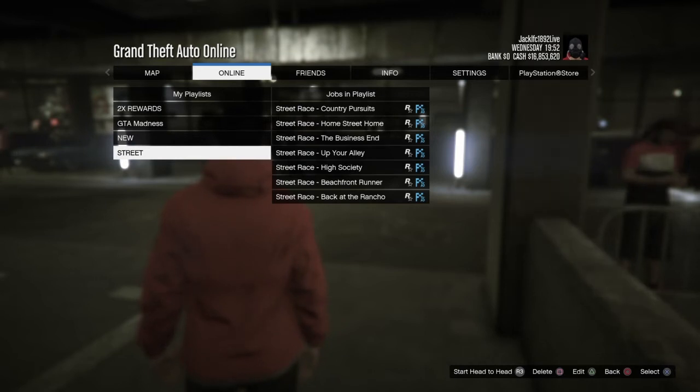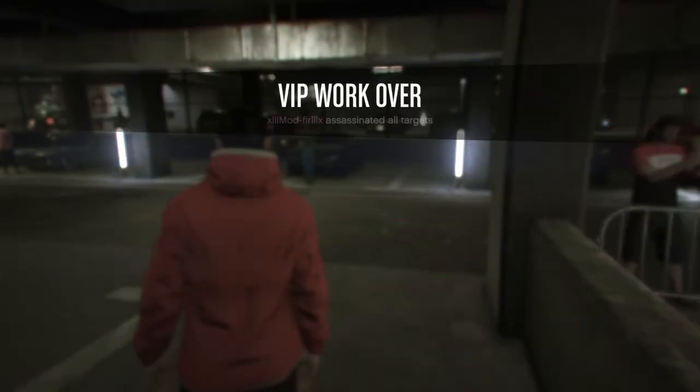Put 5 to 7 street races in the playlist. Let your friend come first, then redo the playlist and you come first. Set the lap count to one — do not leave it on free roam or you'll be doing this for ages. On one lap it should take you at least 10 to 20 minutes.